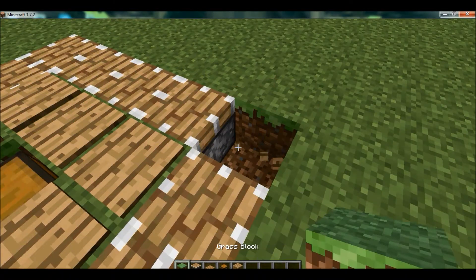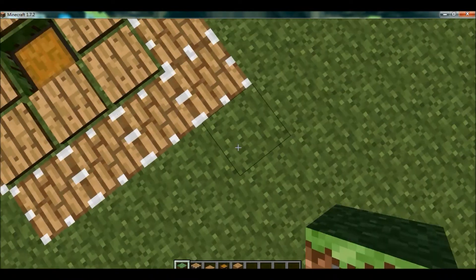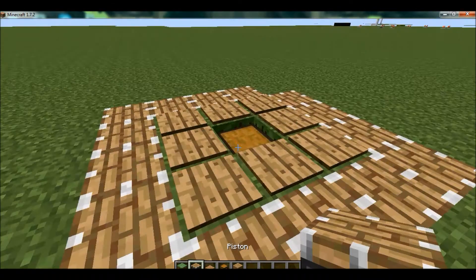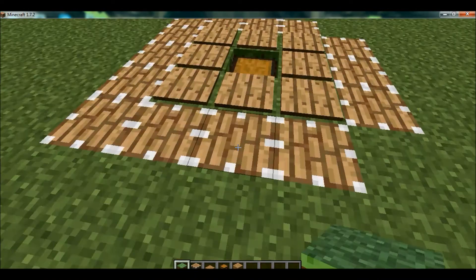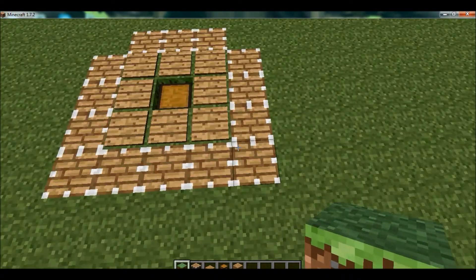Over here, grass block. Over here's piston. Over here's glass block. So that's what it looks like — that's what it looks like with the grass blocks and without.